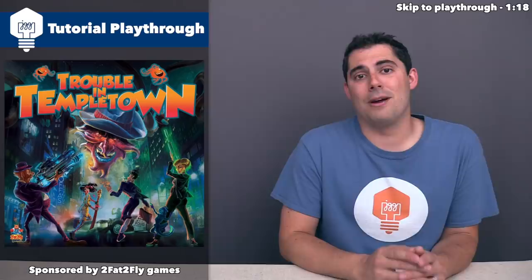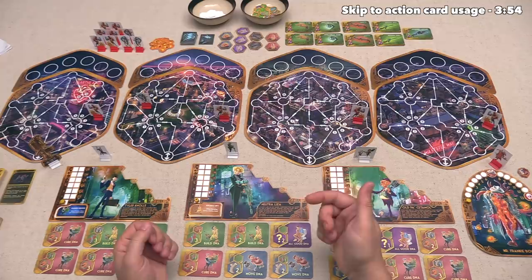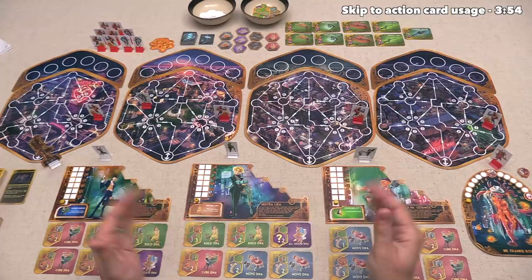Out here we have Trouble in Templetown fully set up for our three different players. I would like to mention that this is a prototype version of the game, so not all of the components are exactly the way they will be in the final version. At this point we would normally talk about which player we will be playing as, but since this is a fully cooperative game where all information is public, I figure we will play as all three of these characters.